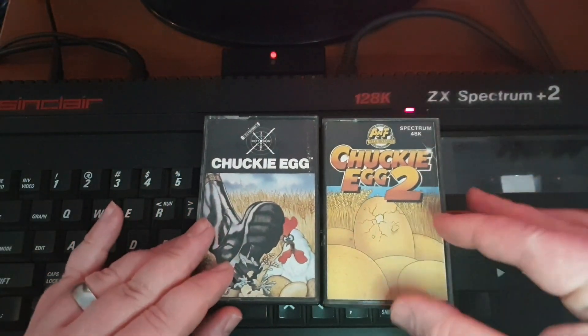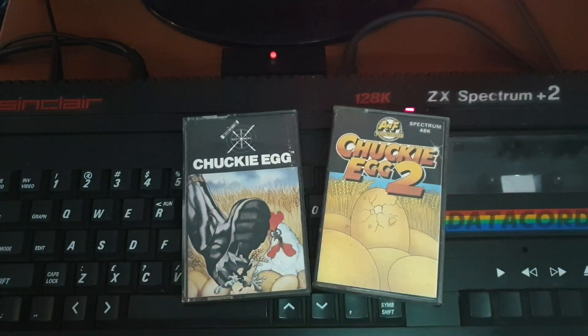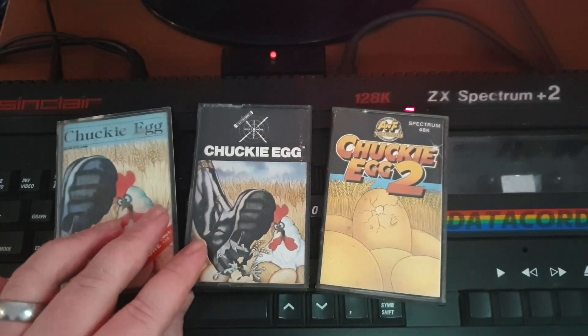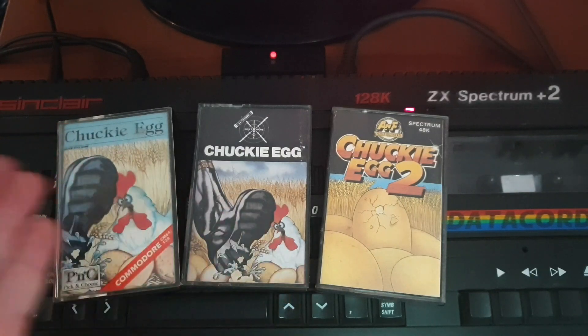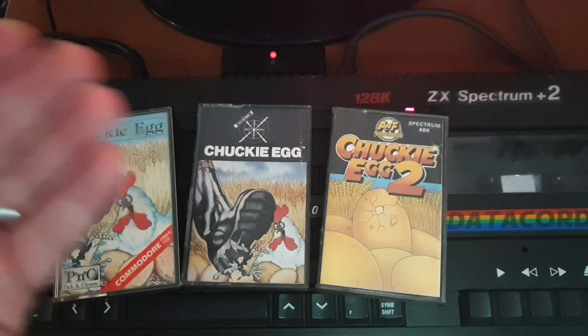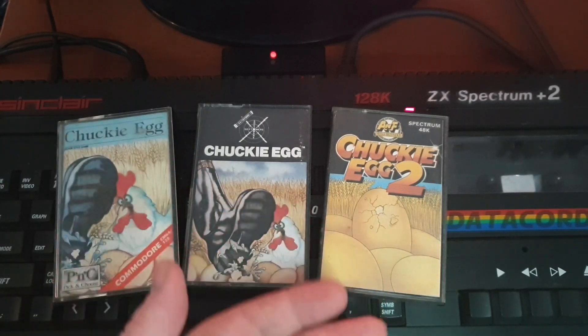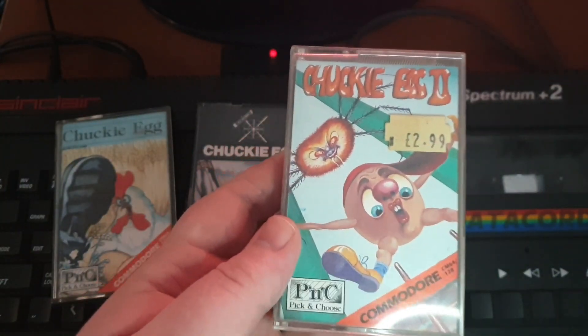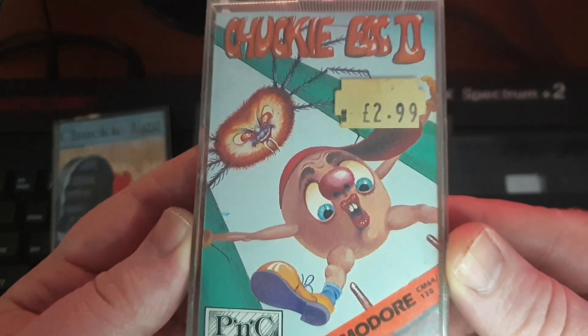There is also Chucky Egg 2, but I don't think we're going to look at that in this video — maybe it'll be for another day. They are very different games. So talking about the other computers that had it — it was on the Commodore 64, and this is the Commodore 64 case artwork for Chucky Egg. You can definitely tell one is for a different system. And here we have Chucky Egg 2, with eggs hatching for the birds to come back for a sequel — yeah, whatever the whole idea was.